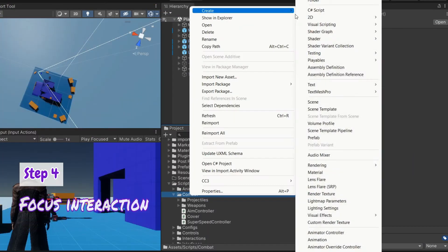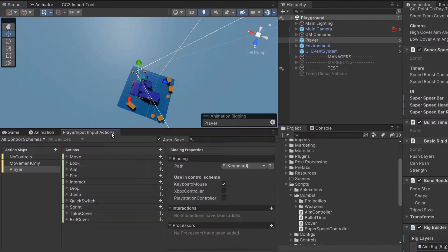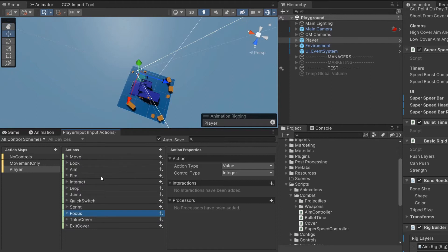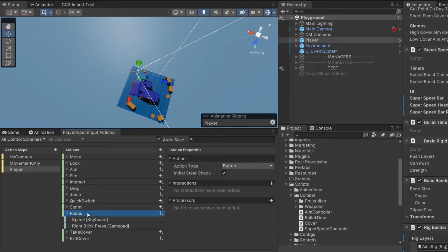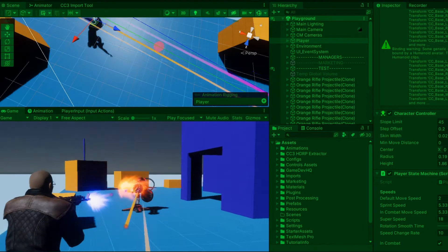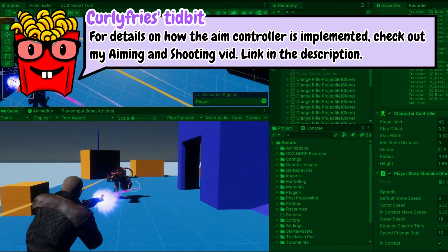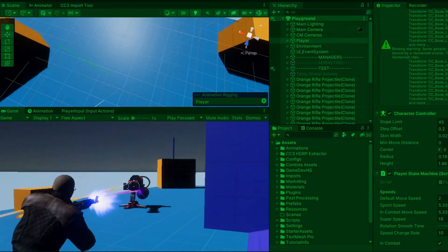It's bullet time, baby. I begin by creating a bullet time script and attach it to the player. Inside the input actions window, I define a new input for bullet time — or focus as it'll be called in this game. For now I set it to the space key on keyboard and R3 on controller. On the focus action I add an interaction of hold — the action is only considered performed when the corresponding input has been held for a set period. I decided that bullet time can only occur when the player is aiming, so it makes sense for the aim controller to contact the bullet time script, as the aim controller is only enabled when aiming.